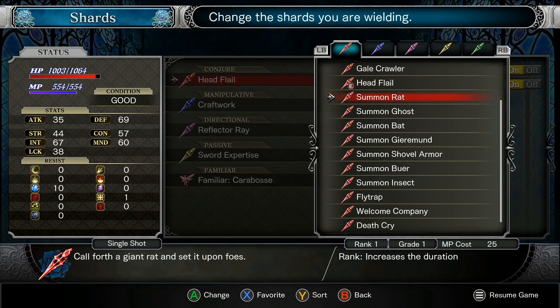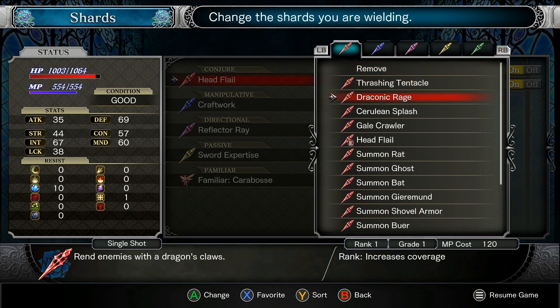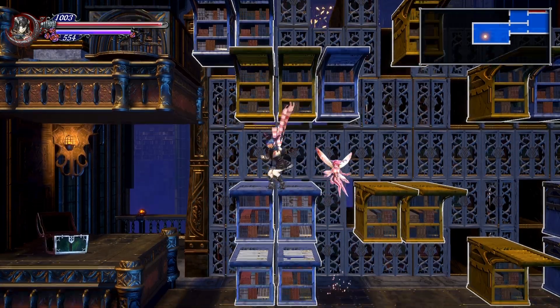Let's try that out. It's going to go in place of our head flail. Where is it at? There it is. So rank will increase cover. Ooh — 120 MP cost. That is it. That is a hefty cost.